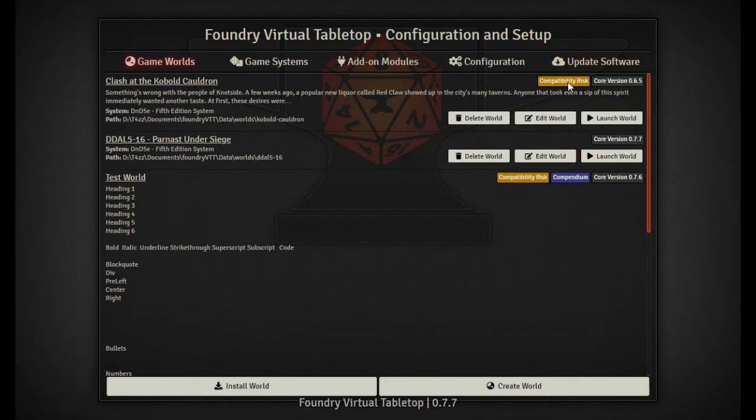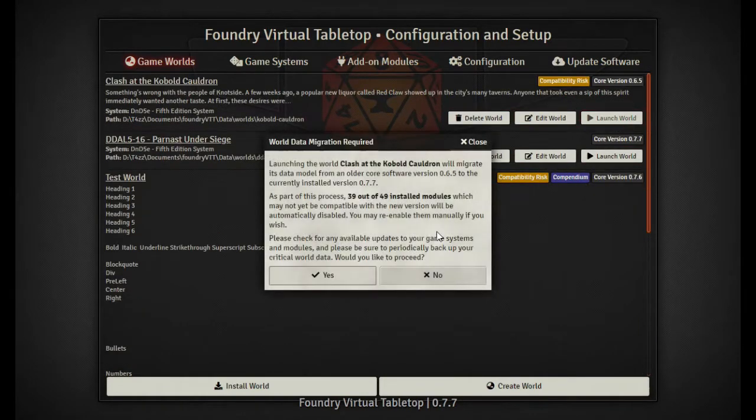We can see our world is now using core 0.7.7. One thing I noticed is it's nice that it tells you there might be a compatibility risk — this module is 0.6.5 but we're running 0.7.7. It also shows you that it has a custom compendium, which is cool. So we'll go ahead and launch the world.